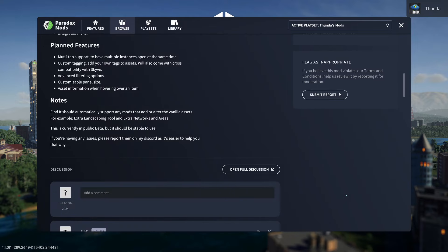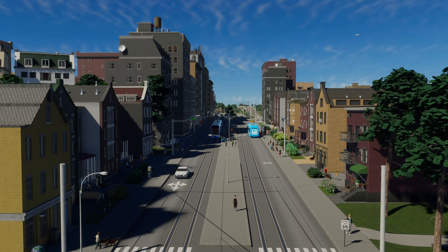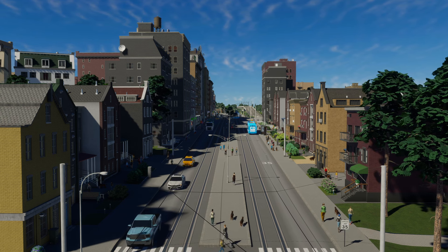And of course there's the integrated Picker which I mentioned before. We then come down to planned features — since this mod is in beta, TDW isn't finished yet. Planned additions include support for multi-tab like we had in CS1, so we can open multiple tabs and flip between them — you could have a certain prop in one and some house assets in another. Also coming: custom tagging so you can sort and tag stuff to find it easier, cross-compatibility with Skive, more advanced filtering options, customizable panel size, and asset information when you hover over an asset. Some really cool stuff coming down the line — this mod is not just a must-have today, but there's clearly more to come.